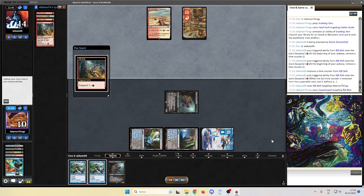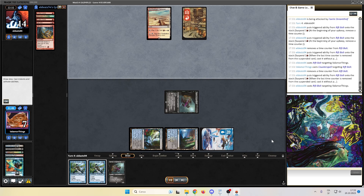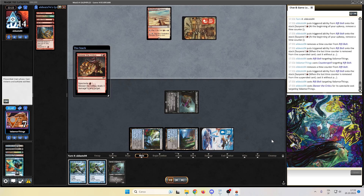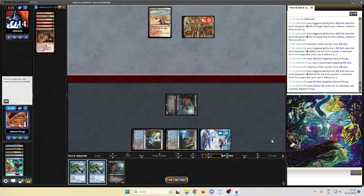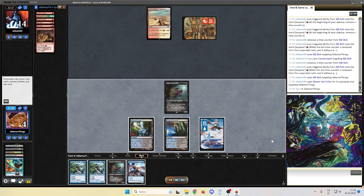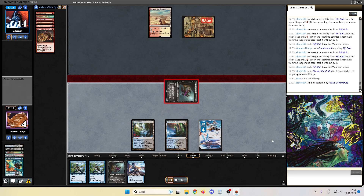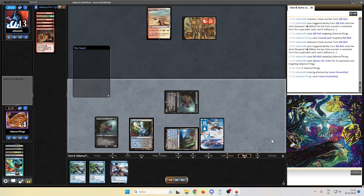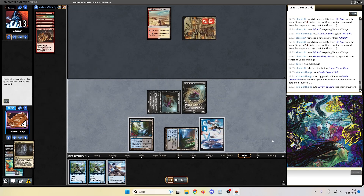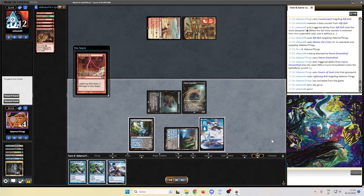Counterspell the Rift Bolt — the other one resolves. We're down to 7. Skewer the Critics, down to 4. I don't think we can survive this. We need a miracle — not a Fairy Mastermind, a miracle. Where are my Blossoming Calmness? We surveilled that in the Graveyard Bolt and I just concede. They will surely have another Bolt and they are at 12 life.